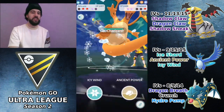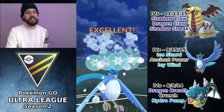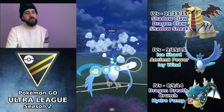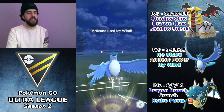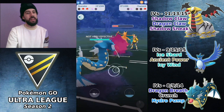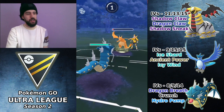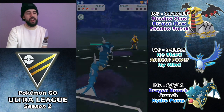Charizard comes in, and I decide to throw Icy Wind first rather than Ancient Power — since this is the last Pokémon, I'd rather have Charizard debuffed so it can't switch out to reset. That's why I go straight Icy Wind against Charizard. They use a shield, and I bring in Gyarados. Gyarados versus Charizard is such a favorable matchup, and with the debuff it's doing even less damage. I don't even use my shield and just farm it down for the win.